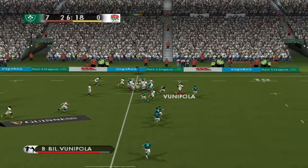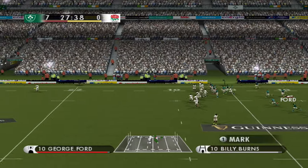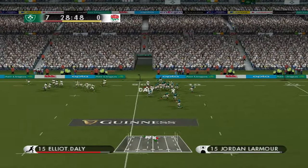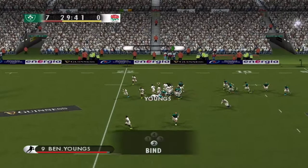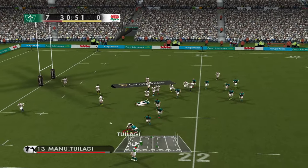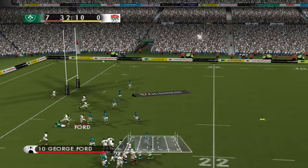England finally getting a chance with Vunipola bursting through. Ireland have turned it over on the 50-metre halfway line. Ford cannot close it down. Elliot Daly now looking for a touch — bit of an up and under. Surely he's offside. Ford, Slade, to Alangi on his own with no one with him. Daly picks it up luckily for us. But this first half has been a bit of a shambles.